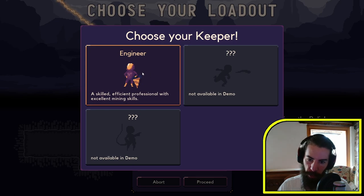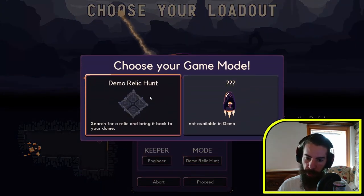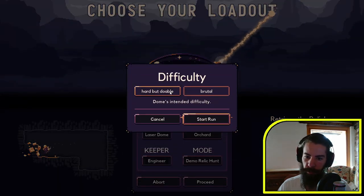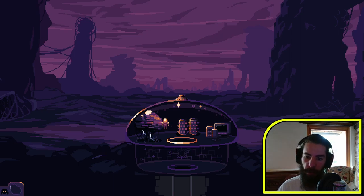Engineer — a skilled, efficient profession with excellent mining skills. And demo relic — search for a relic and bring it back to your dome. Alright, let's go. Hard but doable, brutal, hard but doable — I'll start the run. Actually, I don't think I'm going to go for brutal on the first one. I already need this tutorial first.